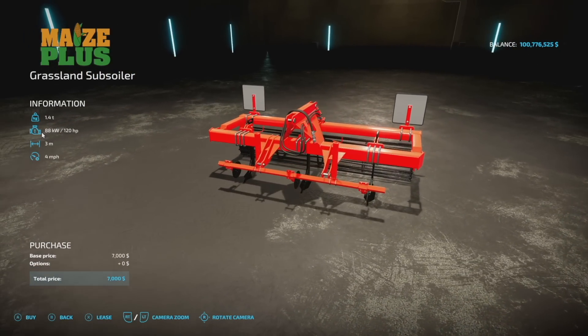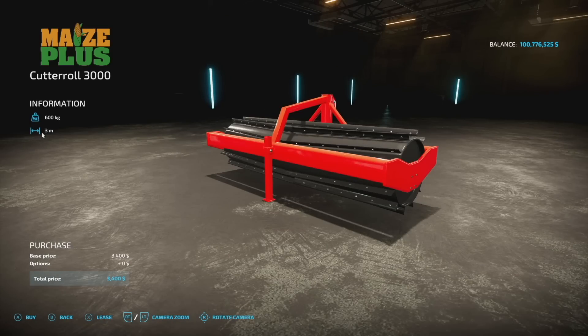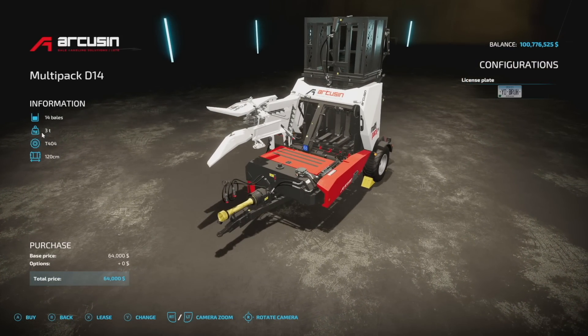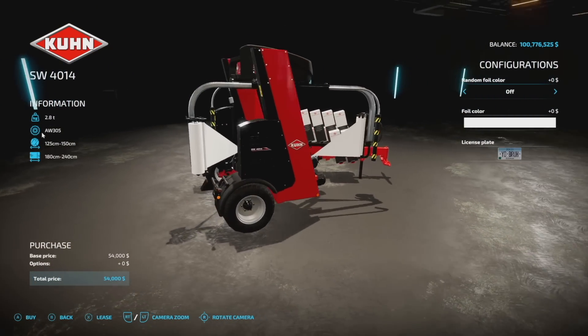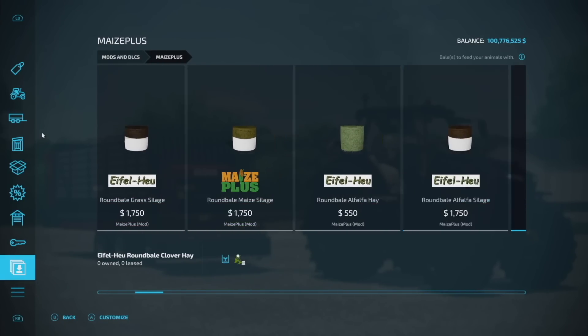We also have a grassland subsoiler — this is a subsoiler for grassland that won't tear up your grass, very useful. There's your mulcher right here — it says 'cut a roller' but it's a mulcher. There's also a multi-pack that simply works with all the new setups with the smaller bales, and then this one will wrap up those larger bales and also works with all the MaizePlus stuff, which is very nice.